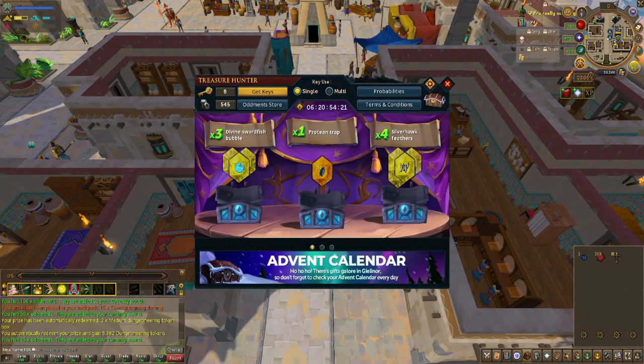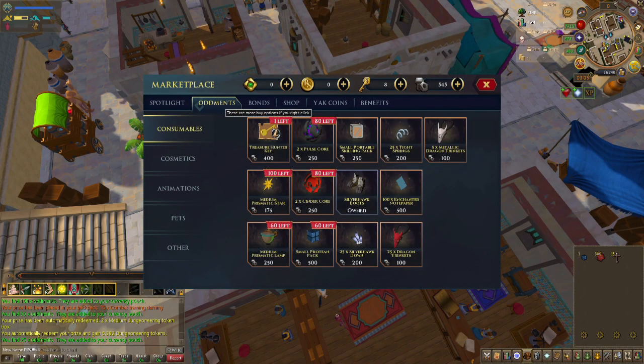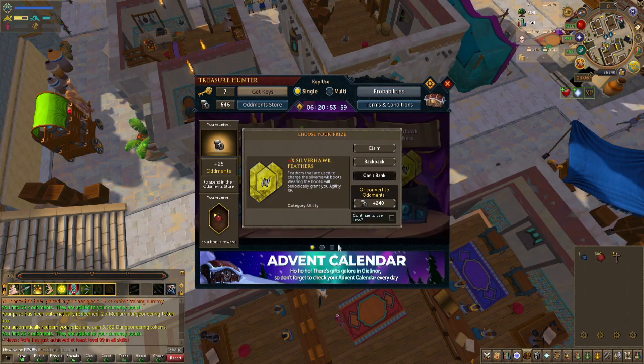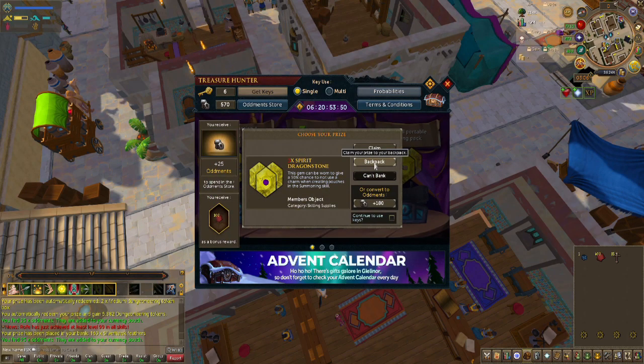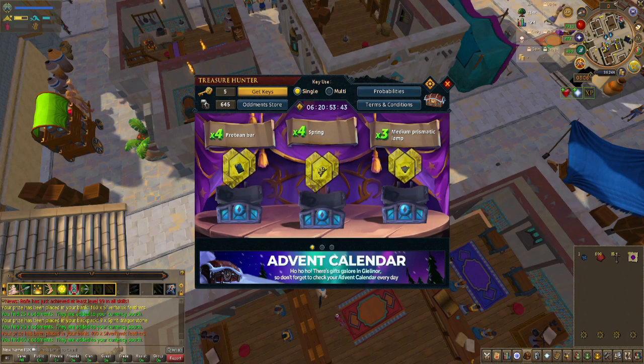I didn't want to leave everyone wondering where I get a bunch of loot in my next clips. With the rainbow event I was able to get a ton of oddments, which I used to buy keys. I only have one left I can get today, and this is the clairvoyant one where I can see what I'm going to pick. So this allows me to grab whatever I think will be best for my account — I'm definitely going to keep going with silverhawk feathers.